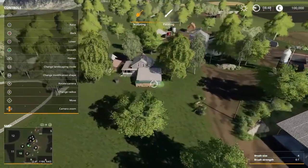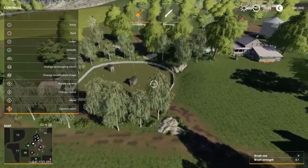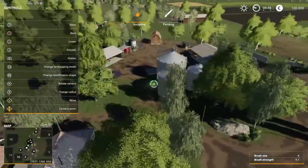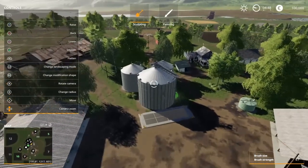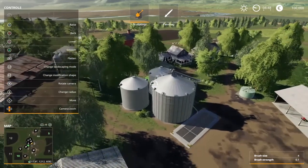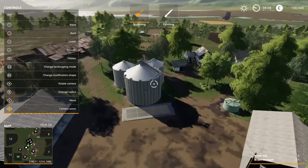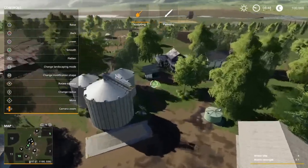Moving a little bit to the west, we have the farmhouse here. We have the chickens over here. This is the farm silo - the big one - 200,000 liters. And you've got 200,000 liter extensions, so we have 400,000 liter capacity on your farm. You also have a water tank, which is always nice.